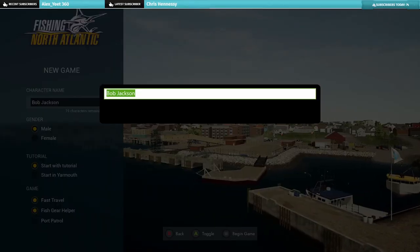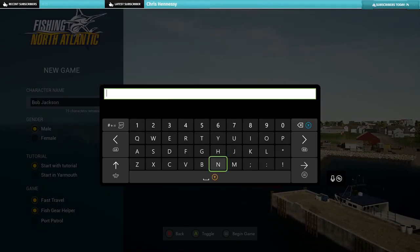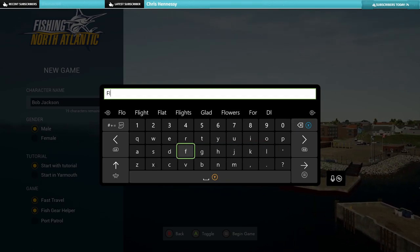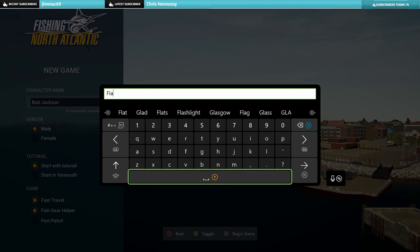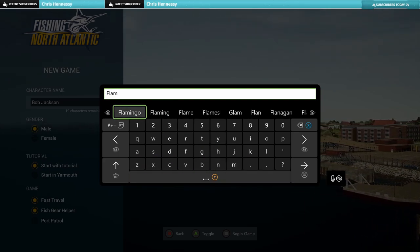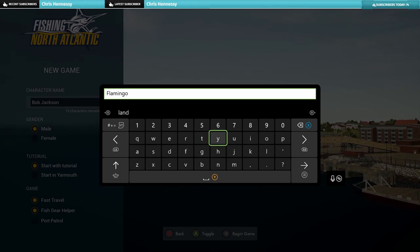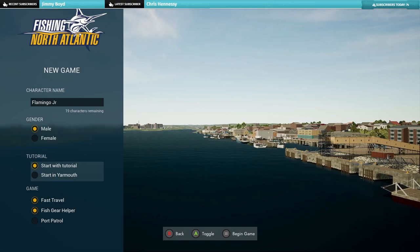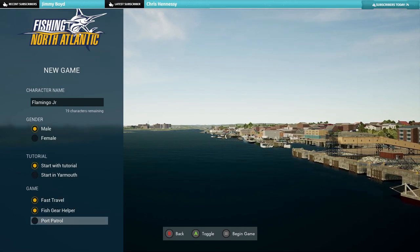We are going to be making our character. Our guy is called Flamingo — if anybody knows that it's from the FIFA series that we do, go check that out. Hopefully we'll do that this year, maybe on the new FIFA. Haven't decided yet. We'll start with the tutorial.